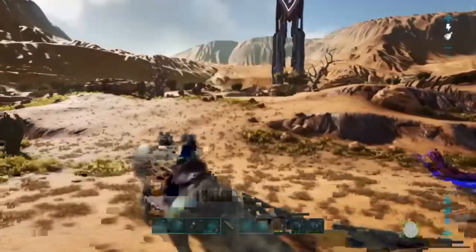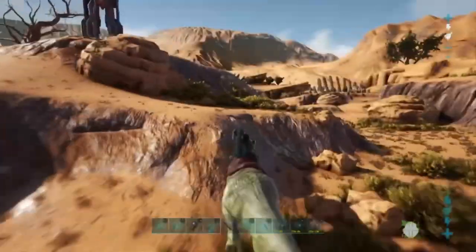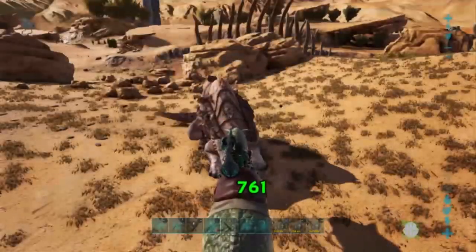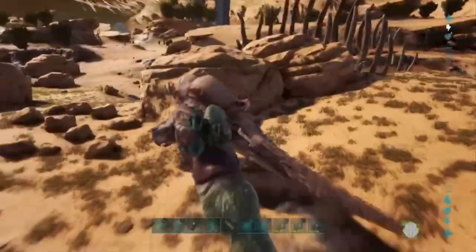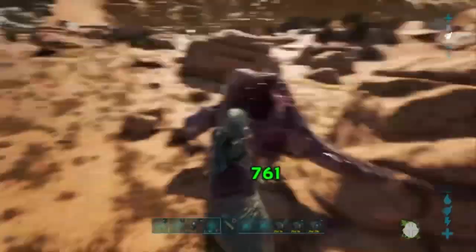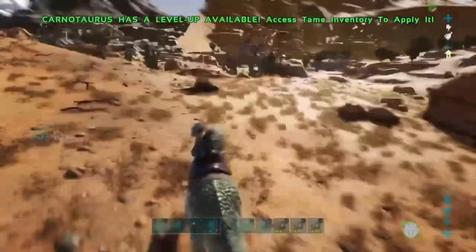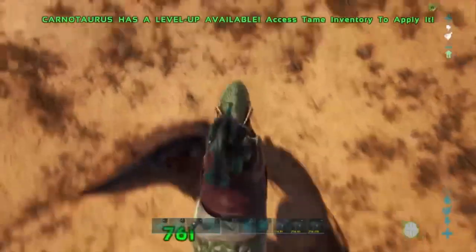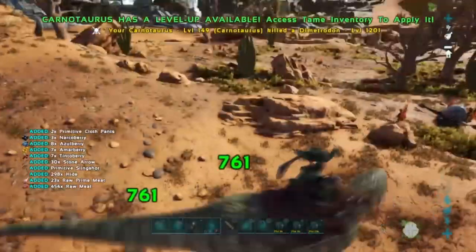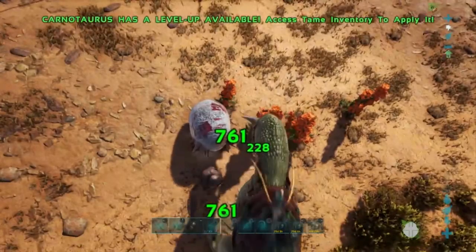If you can manage to tame one of these guys at a low level, they will be your best friend. They do a significant amount of damage, and their alt attack will do a bleed attack, while their normal attack is that. As you can hear by me running around, these guys have very recognizable footsteps, and their attack sound is quite similar and very distinguishable.